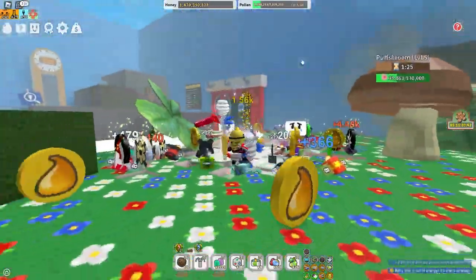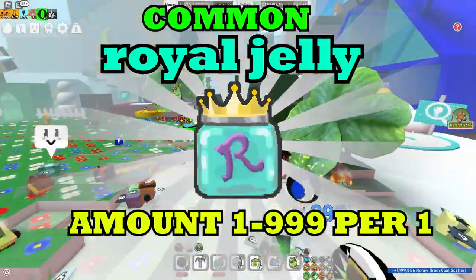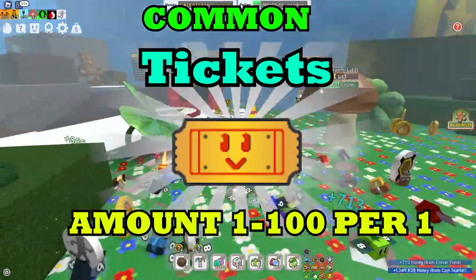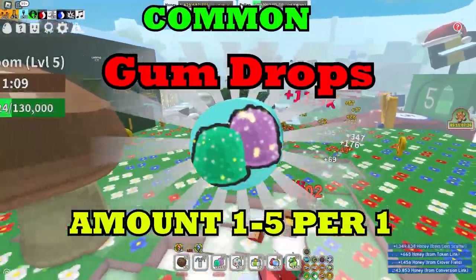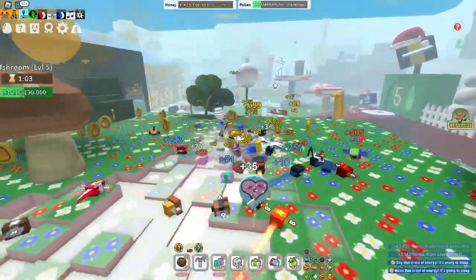The most common thing that you can actually get from stockings are royal jellies. And the next thing is tickets — yes, this is another common thing. Tickets are usually always on the menu. And also gumdrops — you can get one or five gumdrops. This is amazing because gumdrops are really needed for your gummy bee.